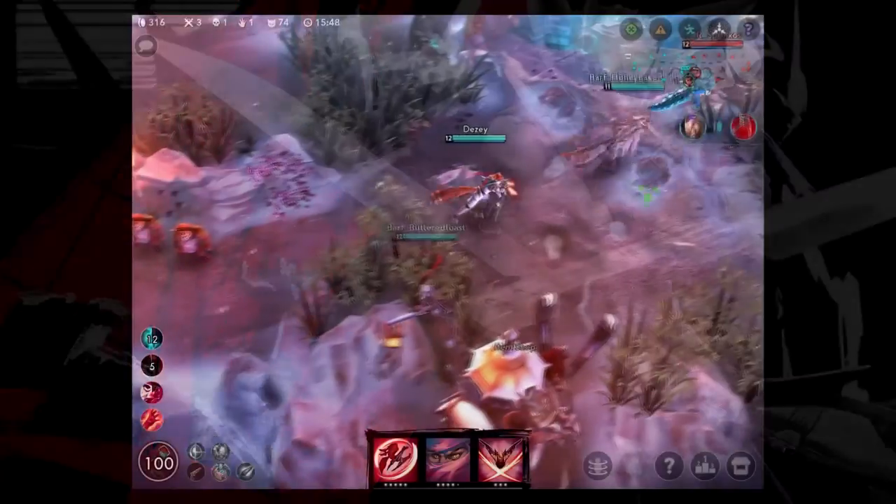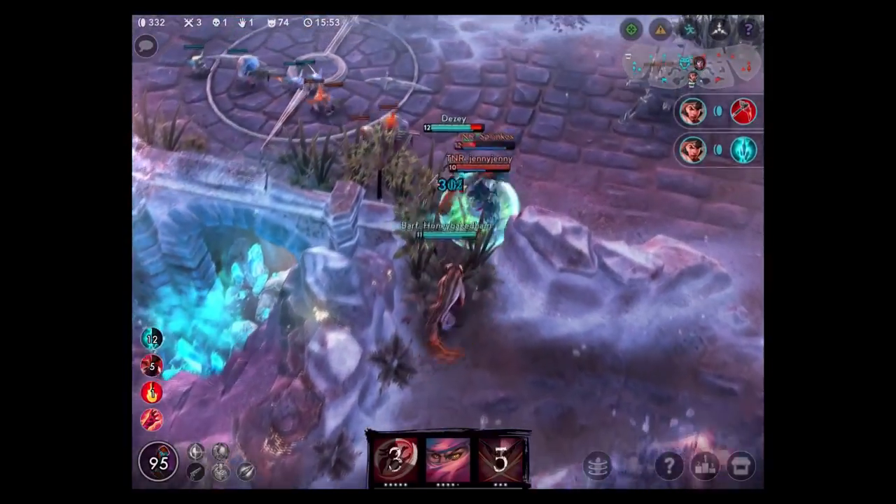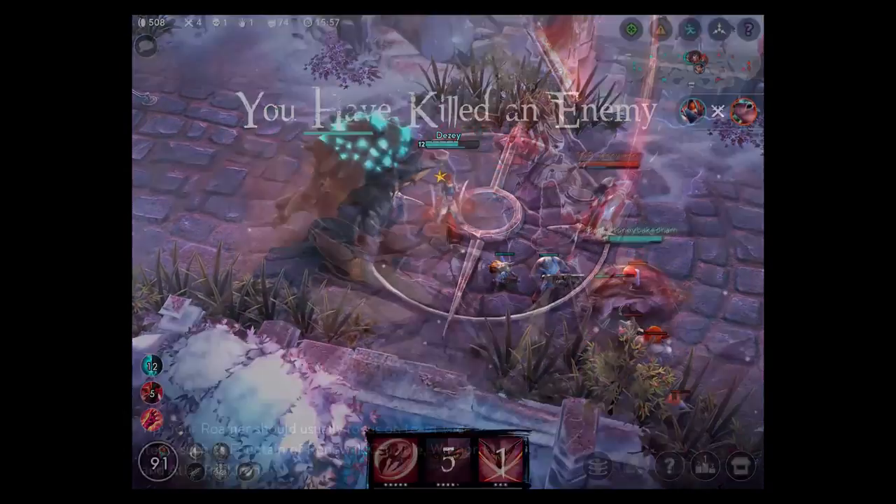Now I will show you Taka's full combo in action. I initiate with Retsu on the Scarf, I auto attack, Kaiten, and another auto attack for the kill. Then I walk away.